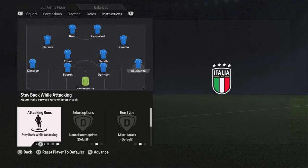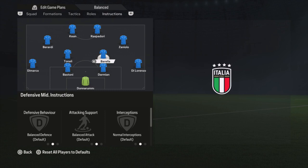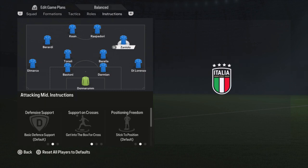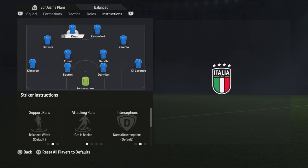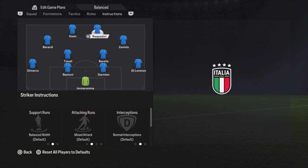Then we're going to the instructions. Di Lorenzo is on stay back while attacking, center backs default, Di Marco also stay back while attacking. Barella is default — he has high/high work rate so he's playing like a box-to-box midfielder. Tonali is the more controlled midfielder with stay back while attacking. Then the two attacking midfielders: Zaniolo is on get into the box for the cross, same for Berardi — get into the box for the cross. Moise Kean is on get behind because he's pretty fast, and Raspadori is just on default.